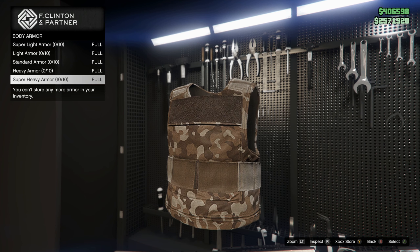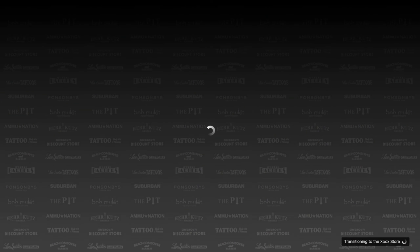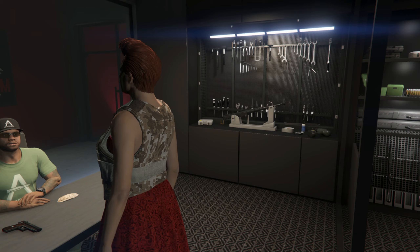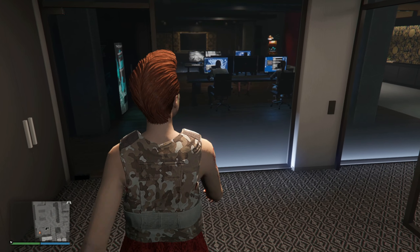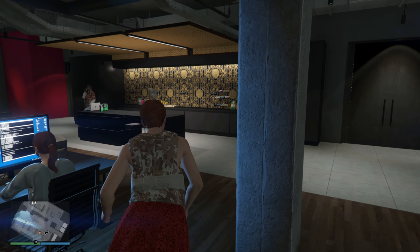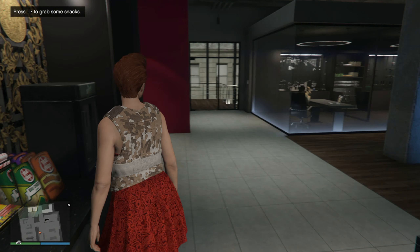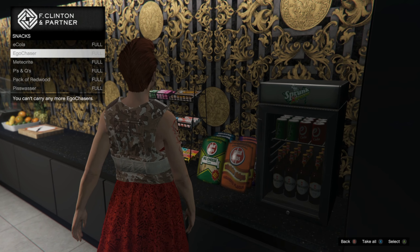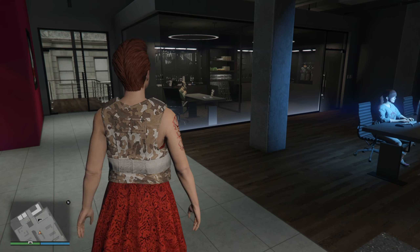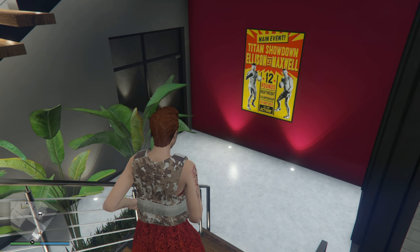This guy provides you with free body armor - well, it's not exactly free, it's around 435 for each super heavy one - but it's all in one location so you won't have to go to the Ammu-Nation anymore. The Ammu-Nation is sort of useless since you can buy ammo and weapons from this guy in the agency. If you go to this location on the top floor, you can also grab some snacks. You can press the Take All button as well, which is very useful.